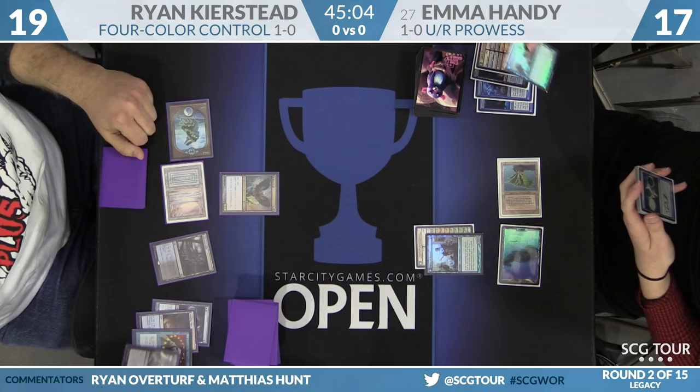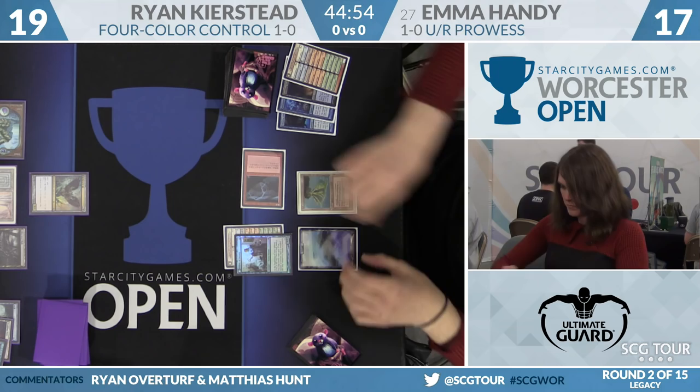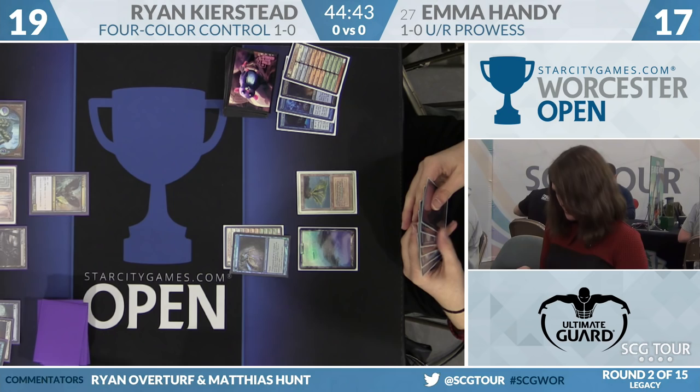Emma has to get rid of some number of these cards in some games — once she draws land four, she needs to shuffle it away every time. Whereas Ryan, after Fatal Push kills a Delver, can later Brainstorm and find a Snapcaster, put something else away. It's nice. He has this diversity where he can actually select the card type he needs from Brainstorm.